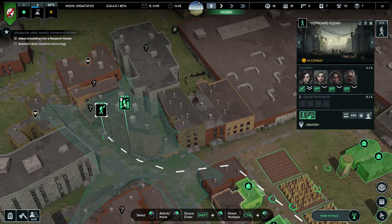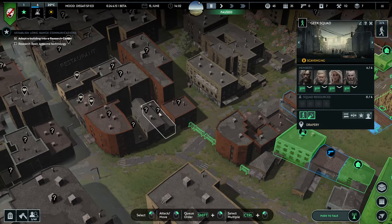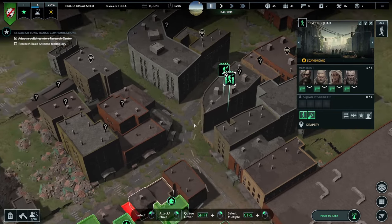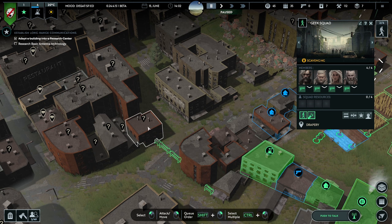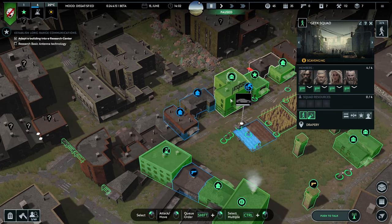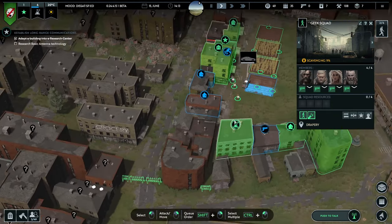A few people in the comments said rather than clicking on one building and waiting for them to scavenge it, you can queue up orders. If you shift and right-click, you can give them big queues of orders. So I'd like them to go here, then here, then here — do those three buildings please. And then apparently what they find, if they fill up their carry capacity, they take it back to a warehouse, and when they're done they go back out and carry on scavenging. That's how that works, which makes things a little bit easier.